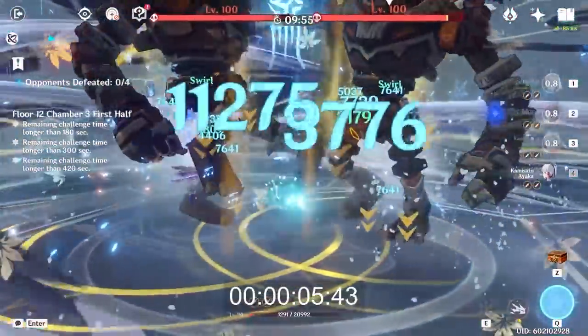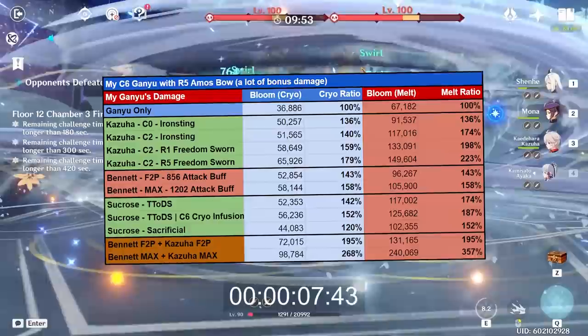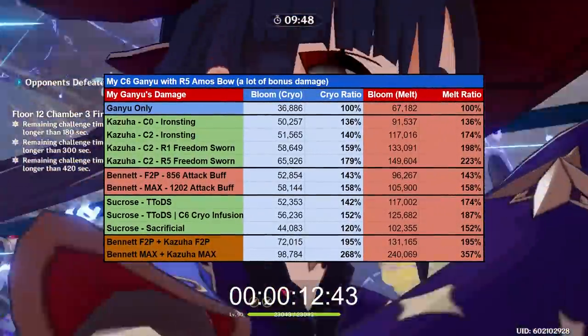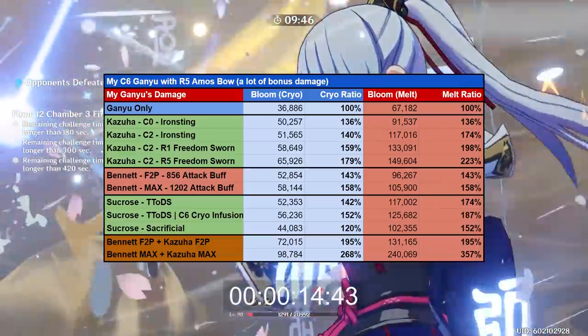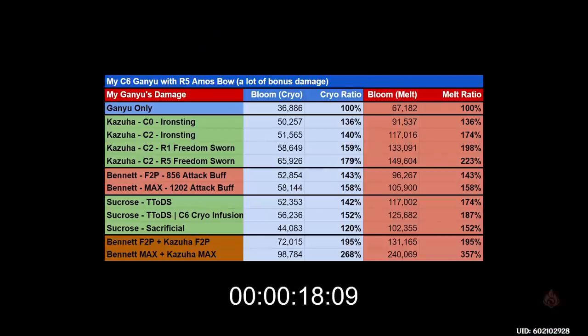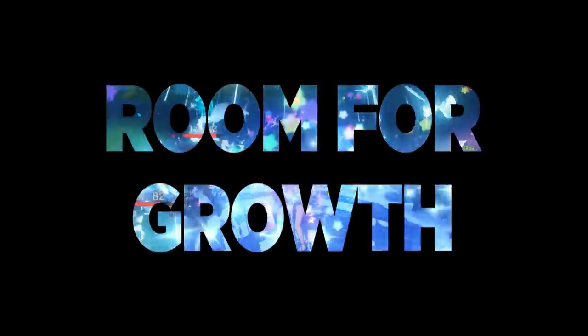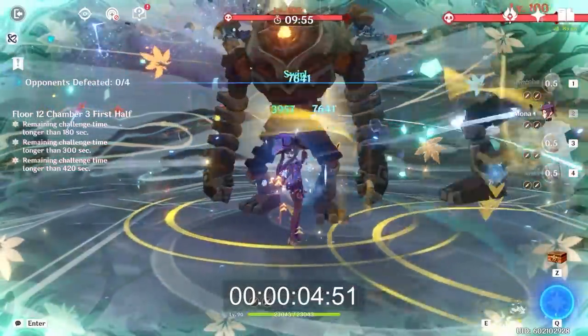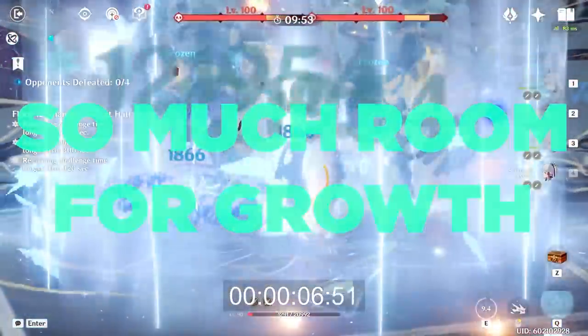Admittingly, we should take a look at free-to-play Sucrose buffs as well. She boosts my Ganyu's melt damage substantially more than a free-to-play Kazuha. However, we can see that at Constellation 2, Kazuha is buffing my Ganyu pretty much the exact same amount as Sucrose is. That brings us to the next point, which is the perfect segue to talk about how Kazuha is an amazing long-term investment and how he has so much room for growth for most players.